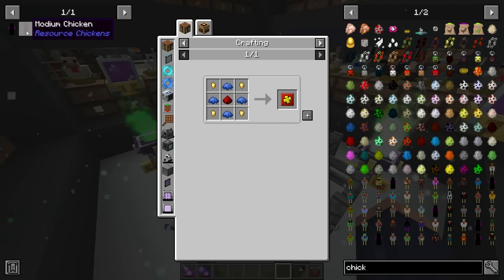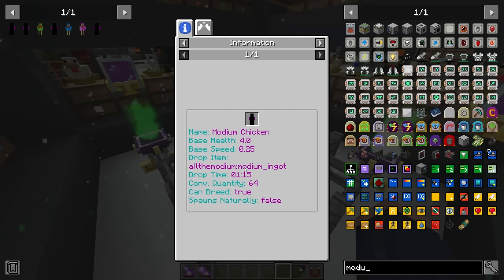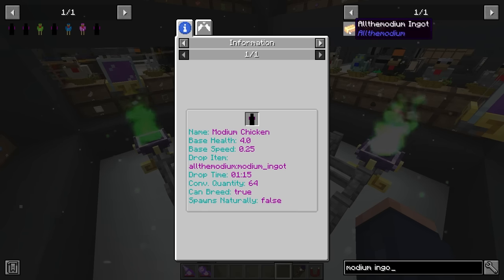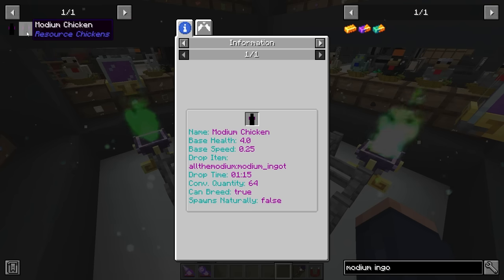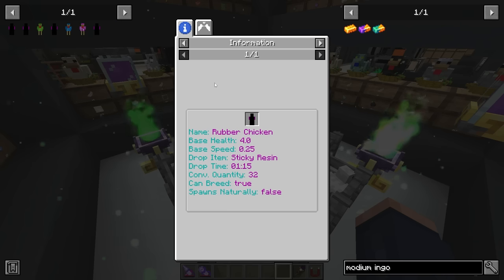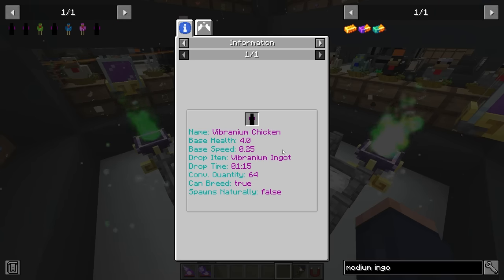We have the unobtainium chicken which I definitely want. There's a modium chicken - I don't know if this was meant to be an Allthemodium chicken, but it doesn't actually give you anything except it's used with a mana still to get vibranium and unobtainium. However it says 'spawns naturally' but doesn't say where. It can be made from a charged enderman which is kind of cool. I also see a terra steel chicken - it costs 64 terra steel to make, which is kind of bonkers.